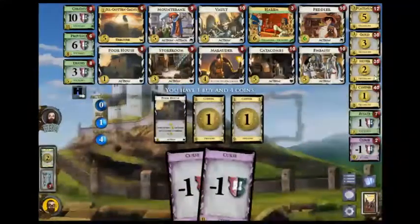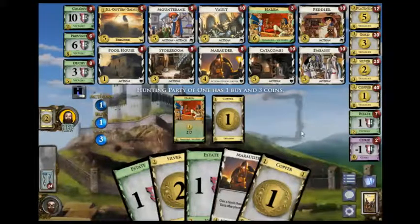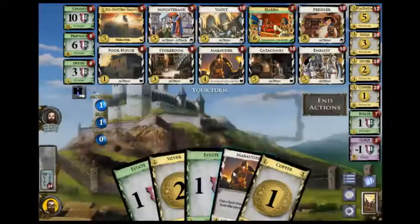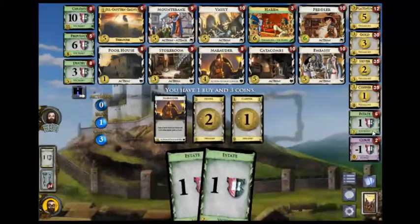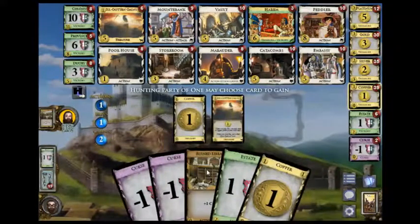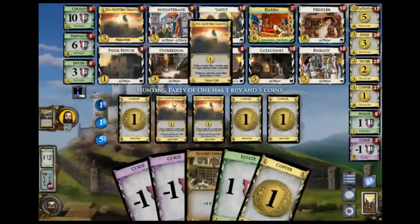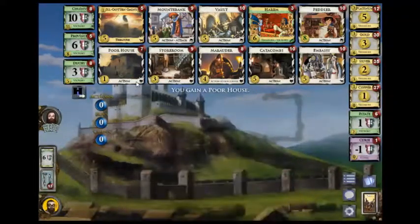Now it's just a 1-harem lead. This one's going to be a silver, and now we're going to green hard. It's 8 again — my opponent gets a second province. He has 5 here and I assume we'll get another IGG. Yes.